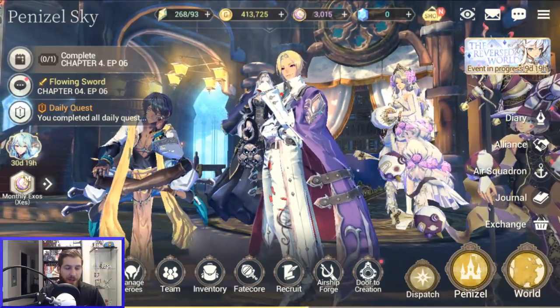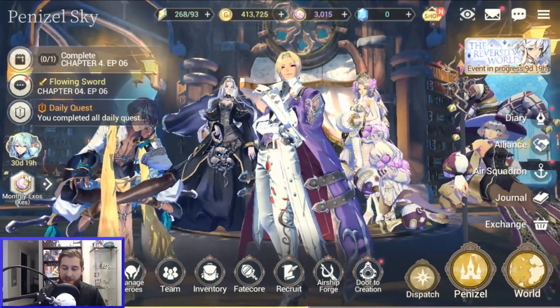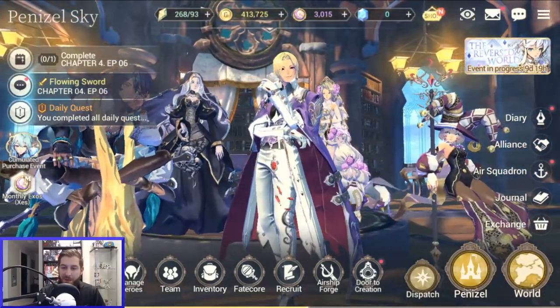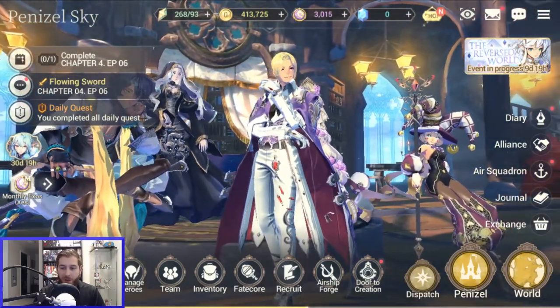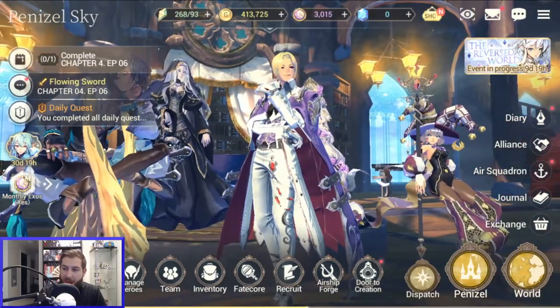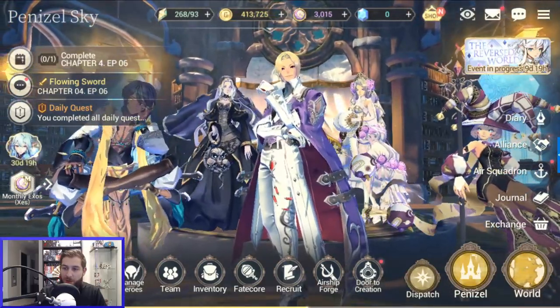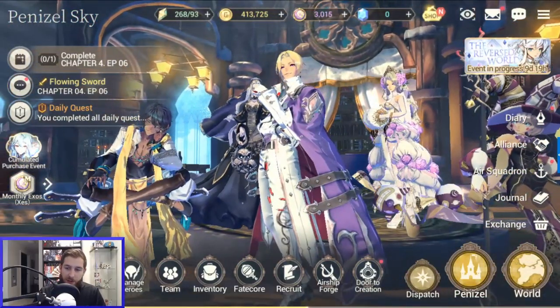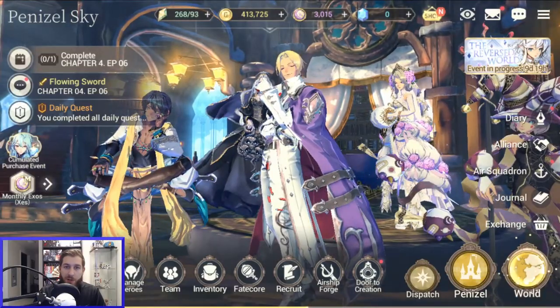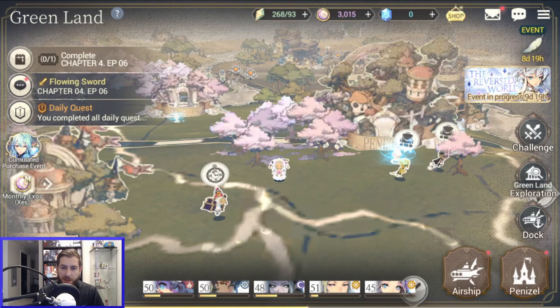There is so much going on on the screen, and this is actually pretty confusing when you start out. You've got managed heroes, team stuff, the Fate Core menu, summoning, a forge, something called Door to Creation — that's a whole other video — dispatching, a town, a world map, and on the other side you've got achievements, guilds, a journal, and all this other stuff. There's honestly just so much going on. We'll take a look next at the world map and talk about the story, which is kind of where I hit a snag.